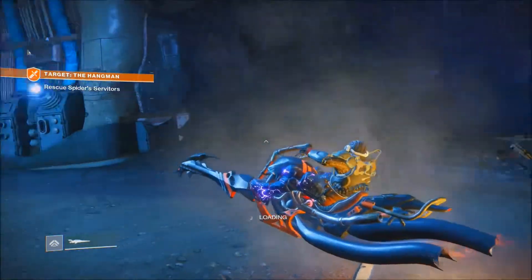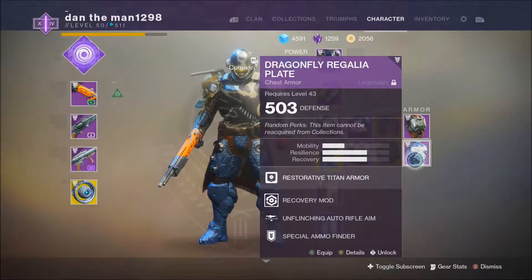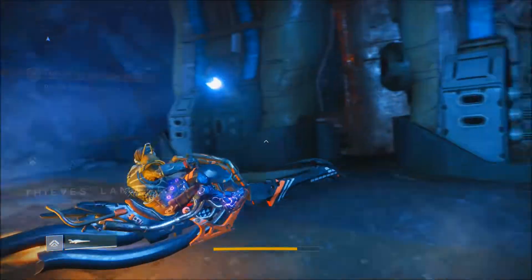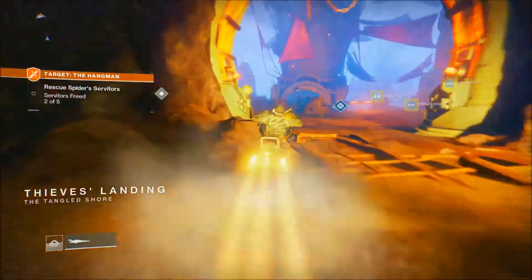I can see how the exotic legs can be useful when you're using a shotgun and want to run and gun. Also — I don't know if I showed this — but I got really lucky while doing the activity: I got the second piece of the raid armor set, which is pretty good considering you'd normally have to pay for it otherwise.